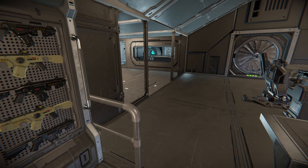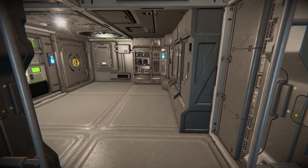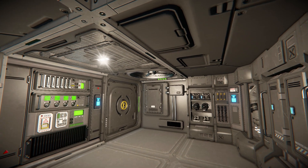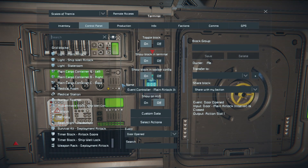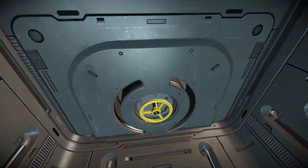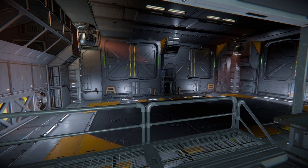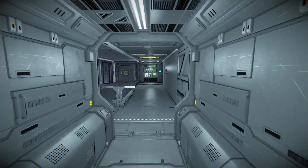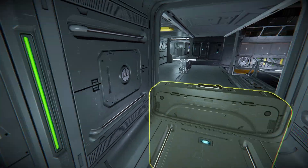Coming down these steps it gets very confusing the further we go. This small intermittent room has an air vent in the ceiling, lockers, armory lockers, and an event controller to control the airlocks. Opening up the next door we find the airlock button controls. Opening further, we're now inside that hangar bay. Walking through another weapon locker and doorway, there's another event controller and another airlock that closes behind us.